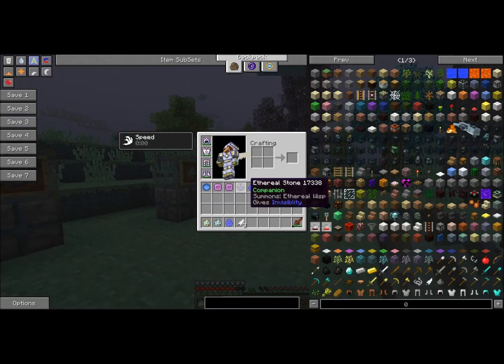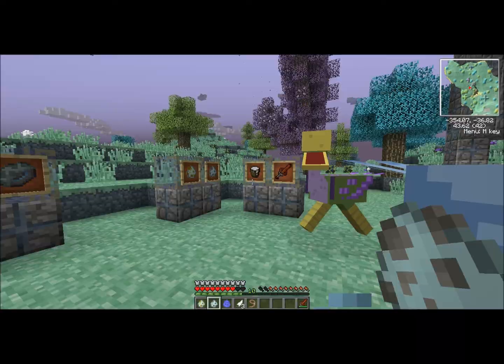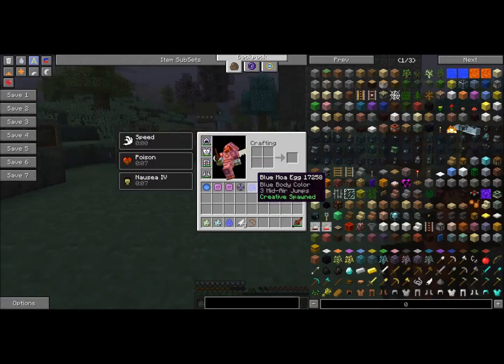In the next part of the video, we'll be going over all the new items and the new entities that will be spawned into the game randomly. As you can see, one of the new items is actually the Flaming Sword, brought back from Aether 1.